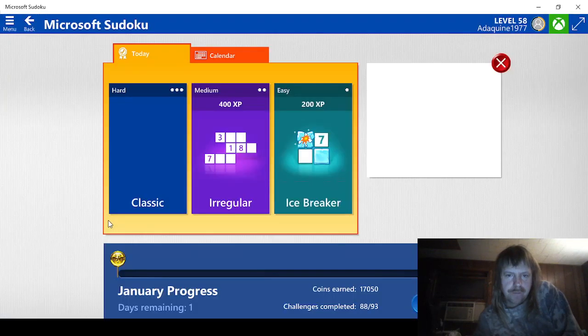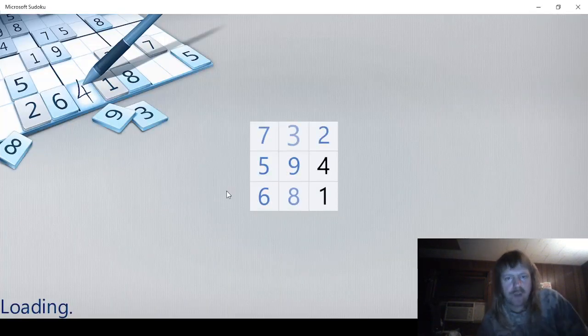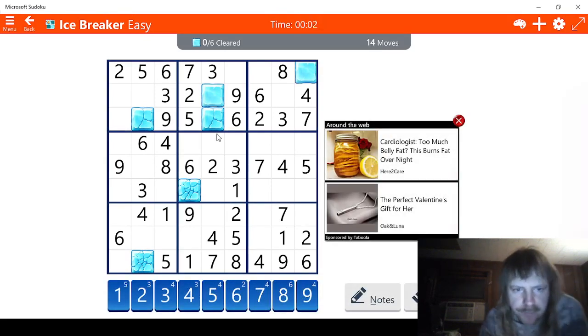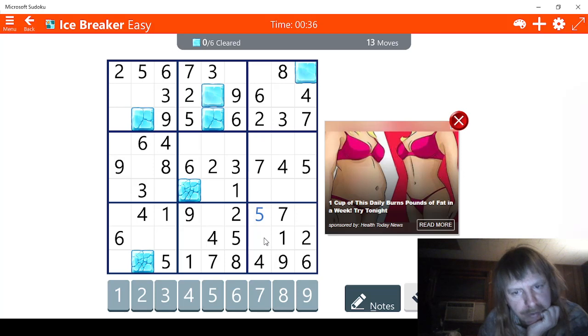Let's do this easy one next. And we're back. So let's see - we need to clear six blocks in fourteen moves. Now let's look at these blocks: we have three, six, seven, eight, nine, ten, eleven, twelve - so we are two moves ahead, which is good. Now let's see - I think we're going to try this one first, there are no blocks to deal with. Let me check threes - I see two possibilities for three. But none of the threes actually help us here. We know this can't be five, this can't be five - this has to be five right here.